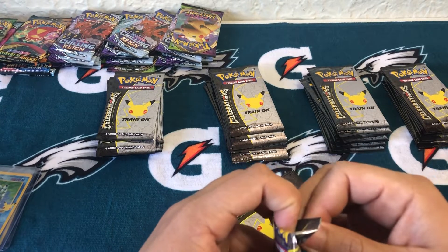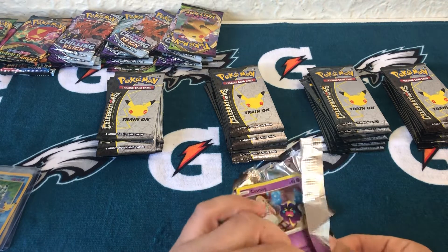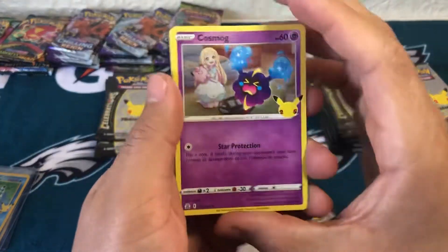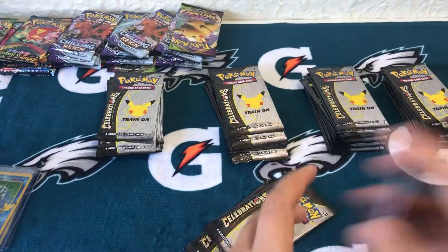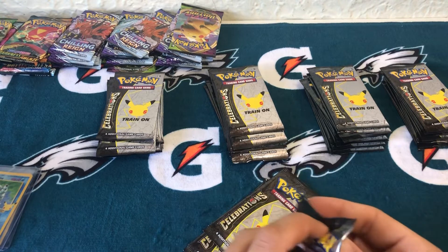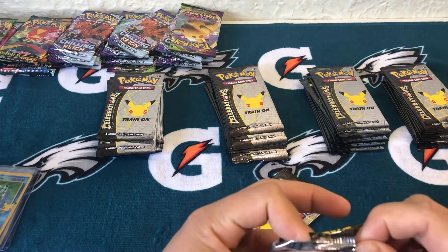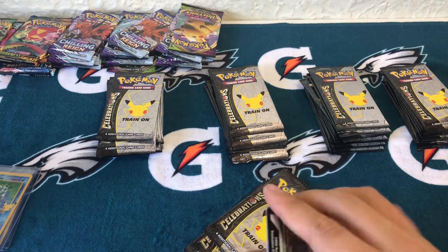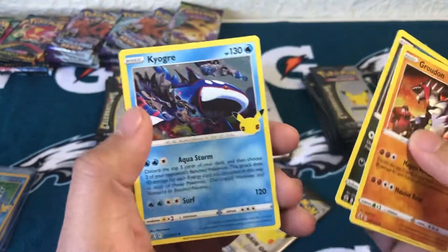I actually want to get a Blastoise. When I was younger I had plenty of Blastoise but never pulled a Charizard. My goal is to buy - I don't know if I can afford a PSA 10 one day, but even a PSA 8, maybe a 9. If I can get my hands on a PSA 9 Blastoise, that'd be awesome. Probably not first edition because those are still pretty pricey, but even the regular would be nice.